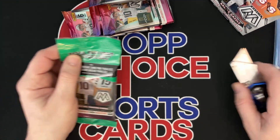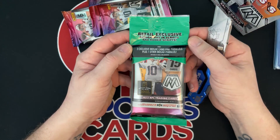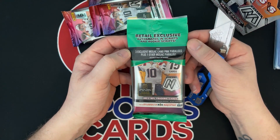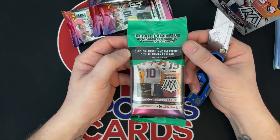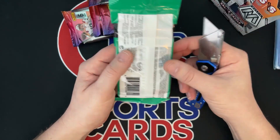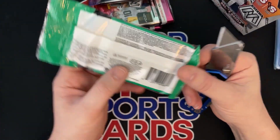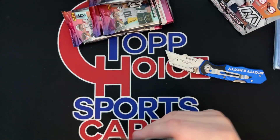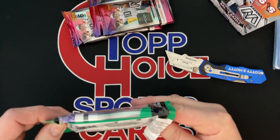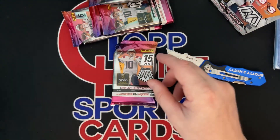I'll open one right now. Here's your cello — retail exclusive autographs and scripts and rookie scripts. Three exclusive pink camos in these plus one other mosaic parallel, so you should get four parallels, three of them being pink. And the hangers when they come have 20 cards. I want to say those have orange parallels as opposed to the pink. So there's your one pack.